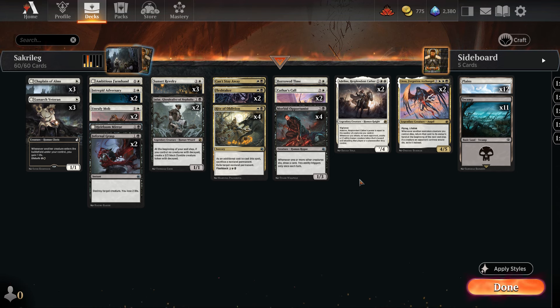I have created an Innistrad Midnight Hunt block deck, and the color combination white-black is great because we have two powerful approaches: removal and card drawing. So let's move on to the strategy of this deck.